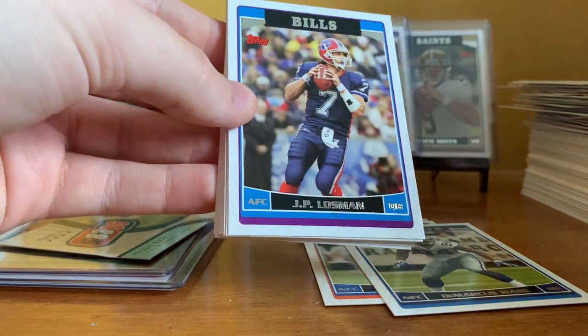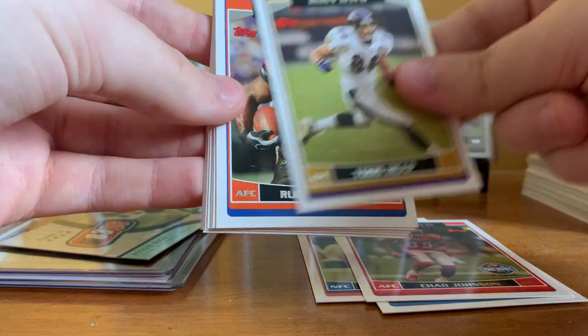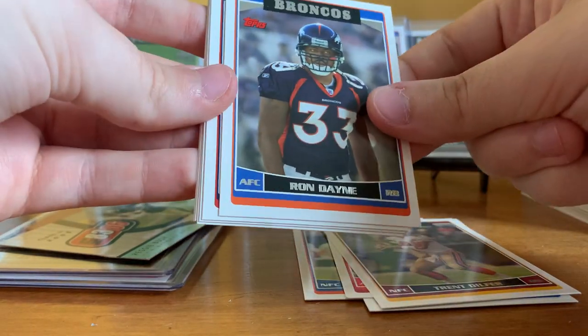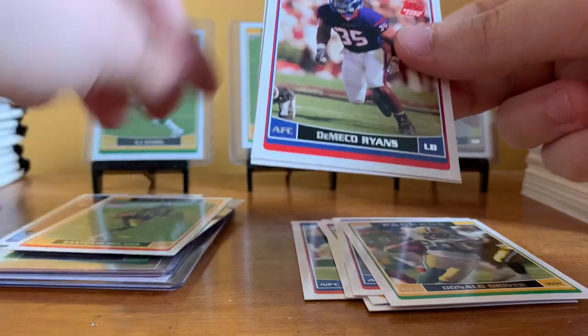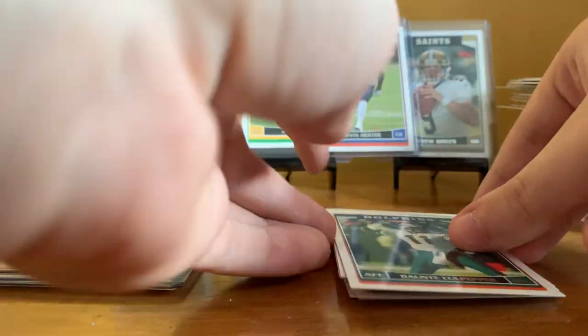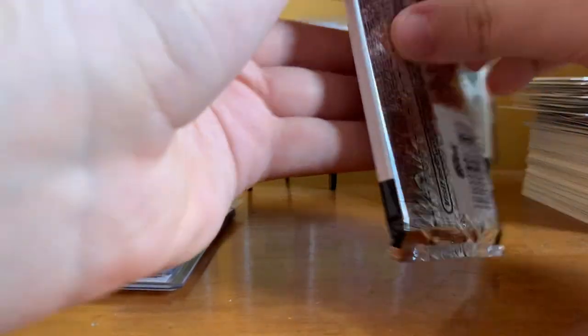Pack twenty-five: Michael Jenkins, JP Losman, Ocho Cinco All-Pro, Todd Heap, Rudy Johnson, Trent Dilfer, Ron Dayne on the Broncos, Billy Volek, Donald Driver. Another Santonio Holmes rookie! D'Amico Ryans rookie. Dante Culpepper on the Dolphins — I did not know he played for the Dolphins at one point.